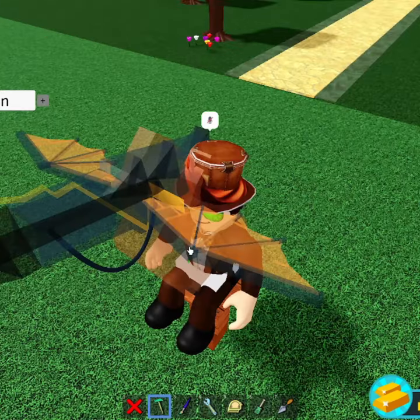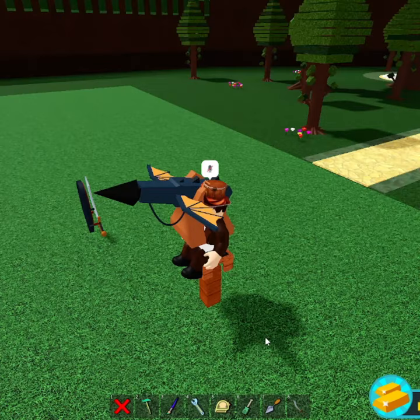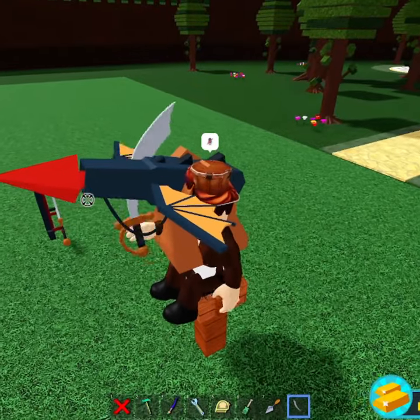From there you want to grab a dragon harpoon, just place it to the side of you like this. Grab a sword, place it down, click it. Now all you want to do is just click the harpoon, get your sword, and shoot your sword.